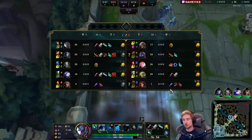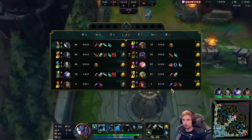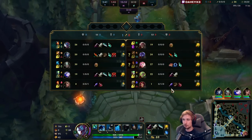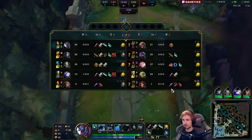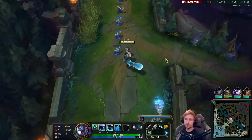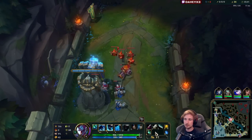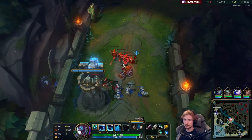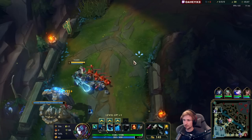The good thing about this matchup is after you trade Sett and have to back off, you can just reset — because Sett doesn't really have a lot of wave clear, he only has his E and W. So if you ever need to back off against him, just don't hesitate — you're really not going to miss that much farm.